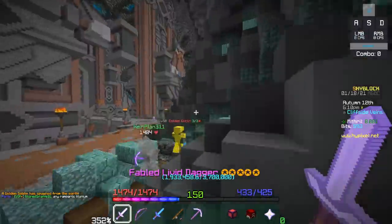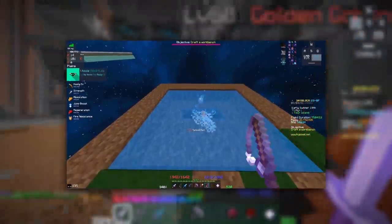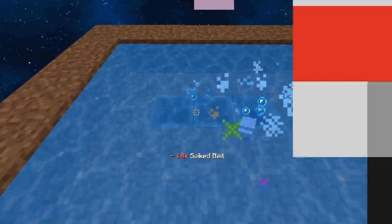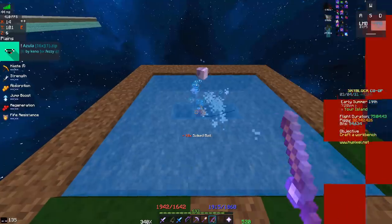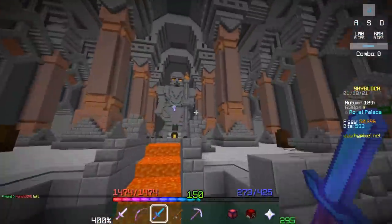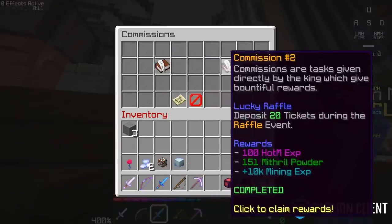In the early days of Skyblock there used to be a duplication glitch with bait. If you placed a hopper underneath some water on your private island and cast out your fishing rod, a little bait item would drop in the water. Back in the day you could actually pick up that item with a hopper, so you could theoretically duplicate bait that way.